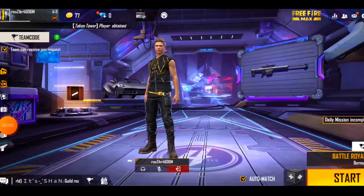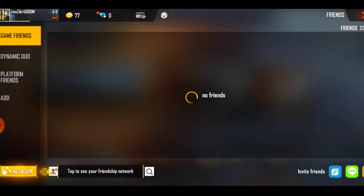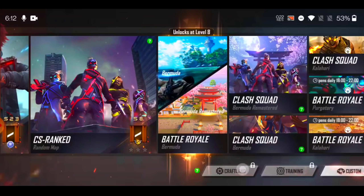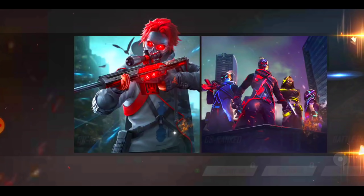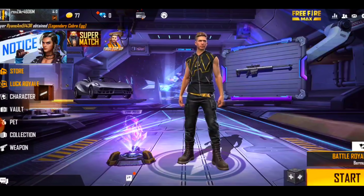First of all, you can see Free Fire MAX in the lobby. We will tell you how to get Free Fire MAX. This has been pre-access before and I haven't logged into my main account, but I will log in to show you other things as well. You will also see the Craft Land mode here, which is locked because my level is not yet level 8. I will log into my main ID to show you the Craft Land mode. The date for Free Fire MAX is the 28th.